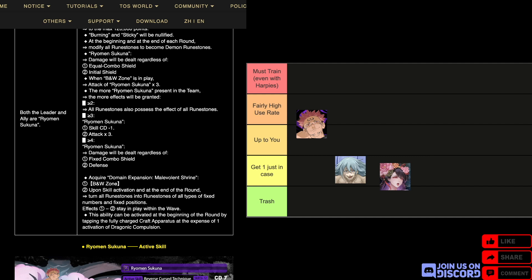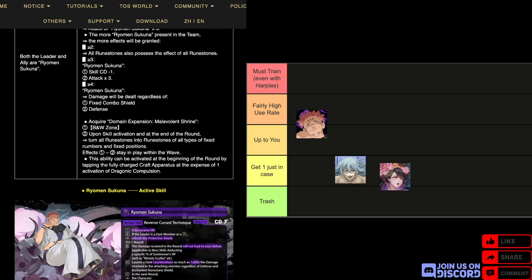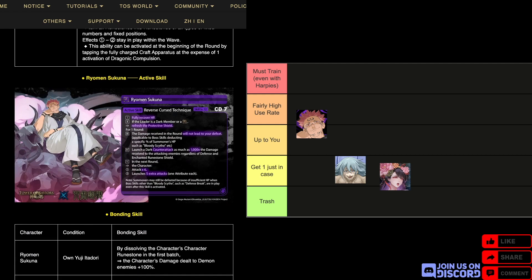For his active at CD7: recover HP. If the leader is a dark member or a demon, refresh the protective shield for one round. You have a willpower-like effect, but a little stronger because it's applicable to boss skills that deduct a specific percent of summoner HP. If the boss has other skills that ignore your willpower and you don't have enough HP, you will still die — that's what it says. The active also launches a dark counter-attack as much as 1000 times the damage received to attacking enemies, regardless of defense, ignores runestone shield, and in the next round the character attack times six and launches five extra attacks of one attribute each.